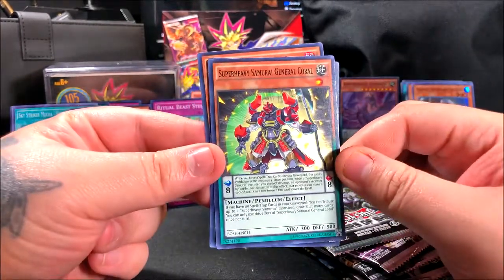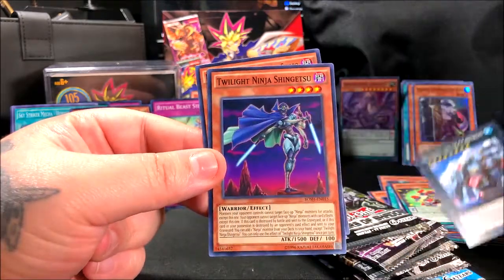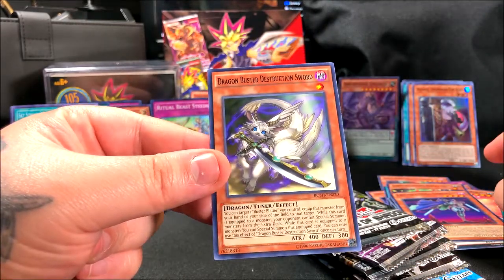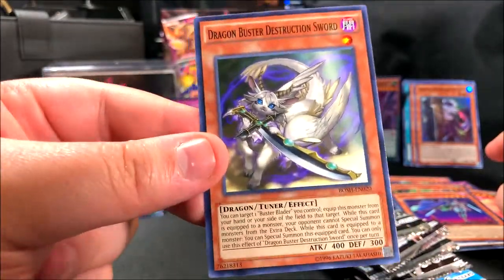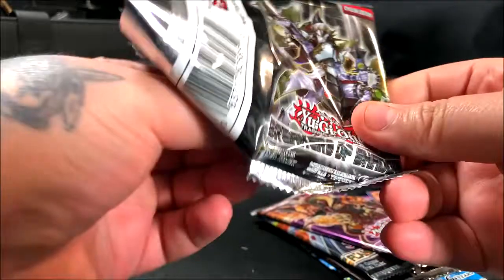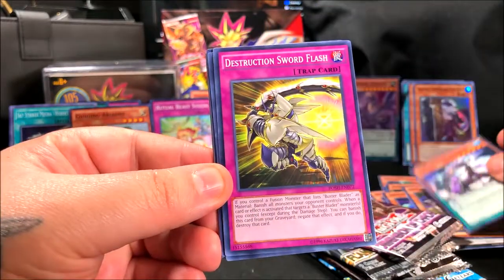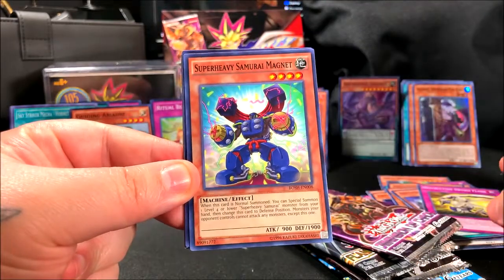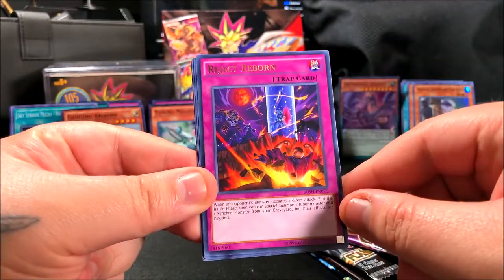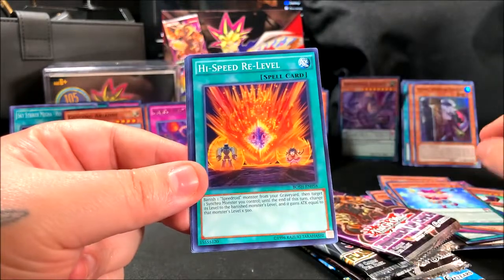We got Super Heavy Samurai General Coral, Agon the Sea, Castel the Skyblaster Musketeer with three thousand defense points, Twilight Ninja Shinjutsu, and Dragon Buster Destruction Sword — kind of cute. Whoever came up with these cards, the art is just crazy — there's a lot of detail in these. Starting the next pack with Numinous Breaker-Chan, Destruction Sword Flash, Super Heavy Samurai Magnet, Tuning Magician, Reject Reborn, and Performapal Trump Girl. High Speed Re-Level as well.